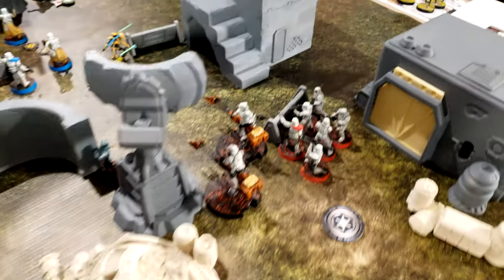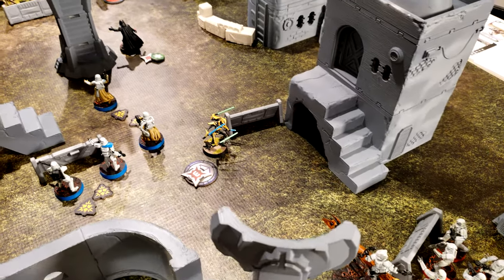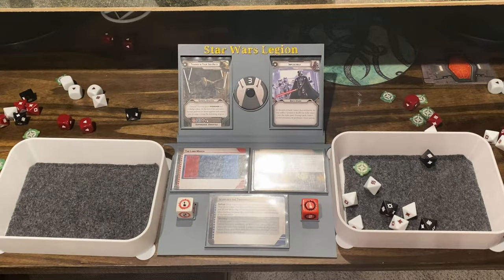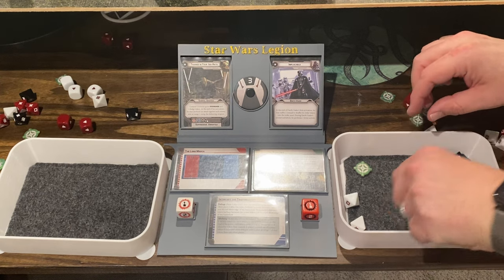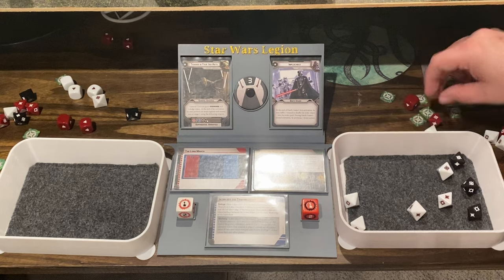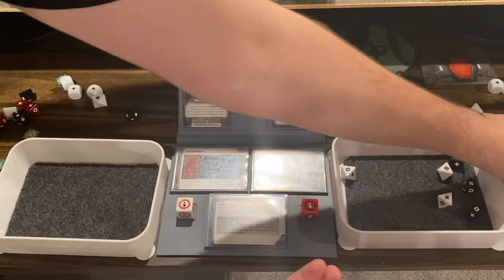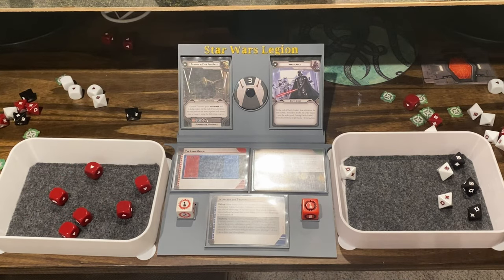A stormtrooper core recovers, then uses their specialist to fire a rocket at Grievous. Six hits total — two crits but they don't surge, so six hits. Grievous takes five wounds — he is killed in that one hit. Well, that turned quick.